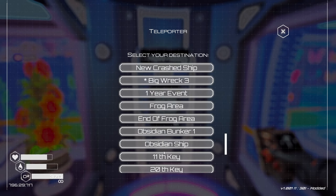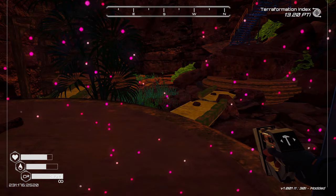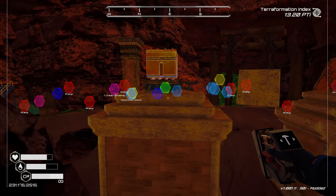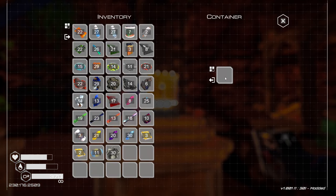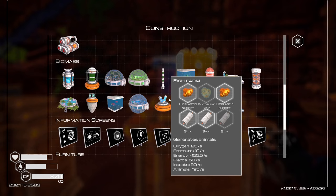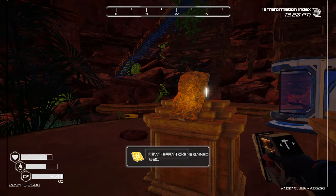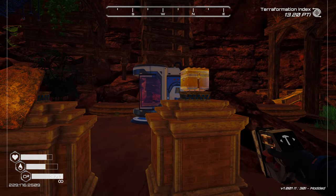I put portals everywhere so we don't have to run around. So here we are at the frog area. This little chest has been added — it wasn't here before. That is where you get the recipe for crafting the Warden's Key Detector. Once you craft it, you can search through all the portal locations and do the ending.